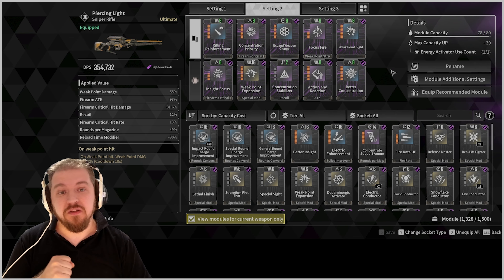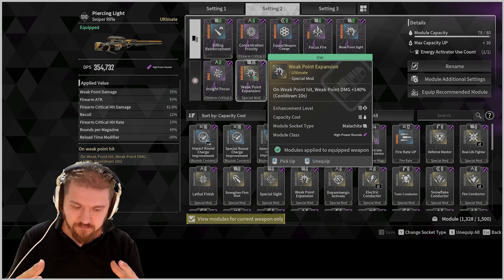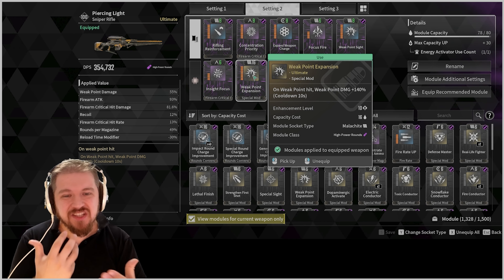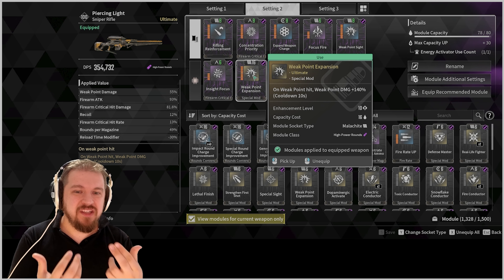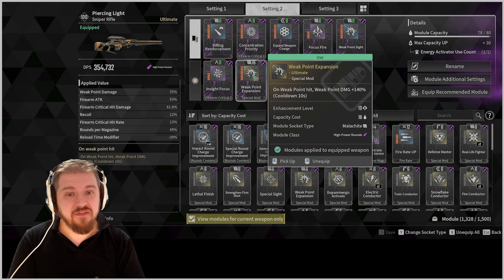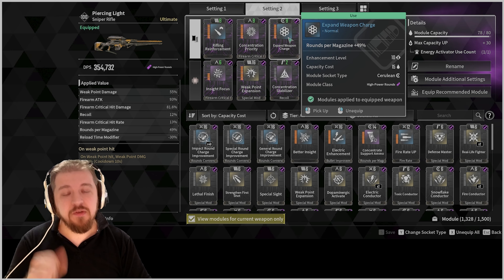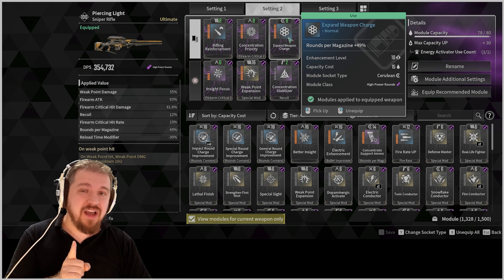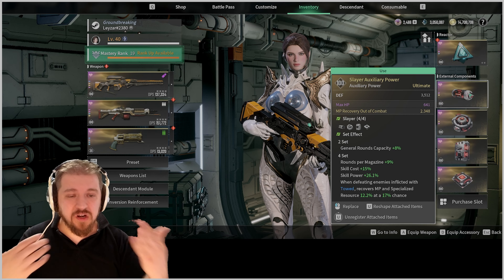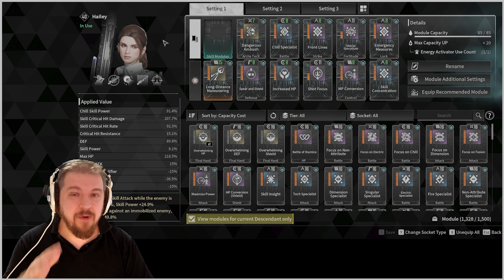Outside of that, Weak Point works and you want to go for weak point regardless. The only problem with Weak Point Expansion is that even though it gives you an initial big burst of damage, it is on a 10-second cooldown. Normally in 10 seconds you should be able to fully unload all six shots from your Zenith. We have six shots because Expanded Weapon Charge magazine capacity works on Zenith, but 49% would only get you one additional bullet — you need at least 50%, which is one reason we're using the Slayer set.